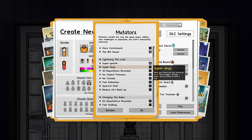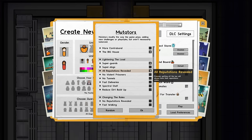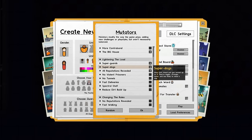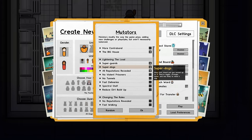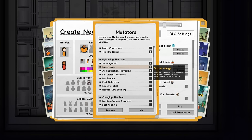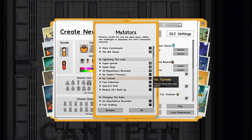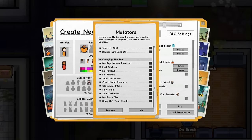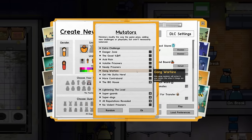All reputations revealed — we know they're going to be legendary prisoners with all the traits, might as well see them. Super dogs: this is new, we didn't have this last series. Man's best friend turned up to 11 — bigger, stronger, faster and less likely to need a nap. They'll probably rip someone's head off if their handler gets taken out. We could turn on 'no violent prisoners' if we really wanted to make it easy, but we don't need fast delivery or spectral stuff.